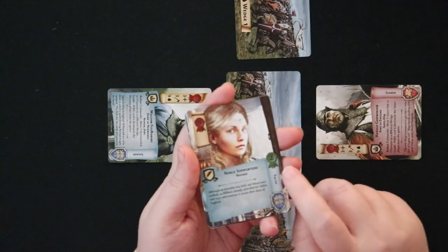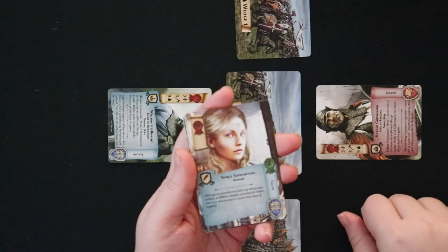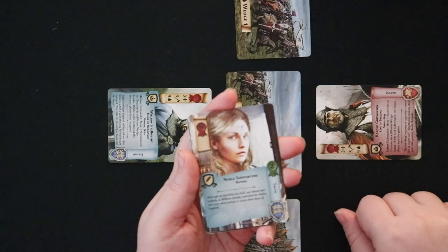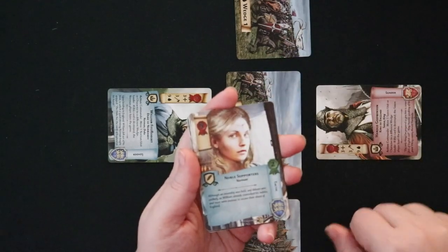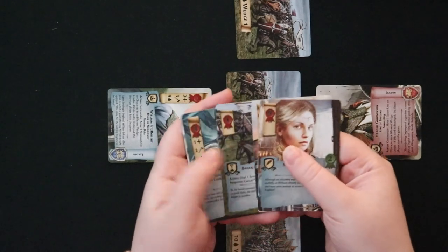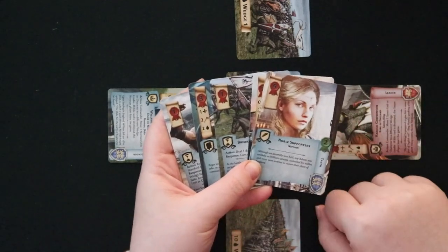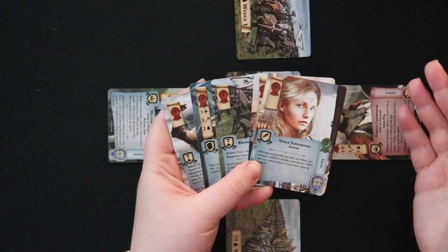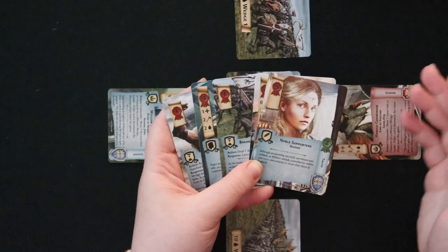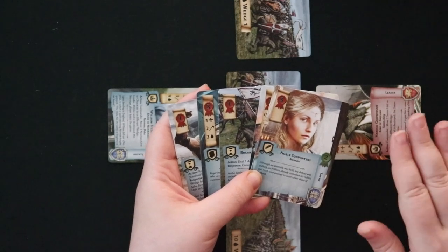Some cards are also going to have this little green ribbon — those are resources. If you tire out a card for something other than an attack or an action, you might just use it for resources. Those resources are what you can use to pay for other cards that you want to put out into your formation. You can pay for cards by using resources or by discarding other cards to put the ones you really want into play. So not everything that comes to your hand is going to appear on the battlefield.